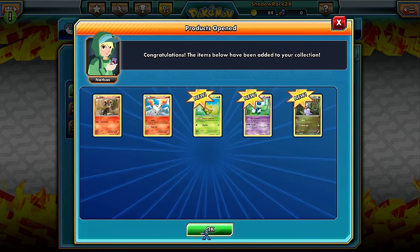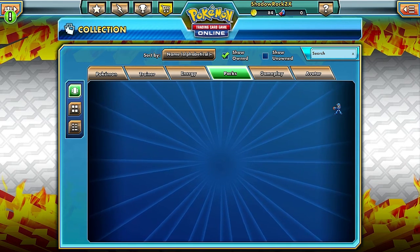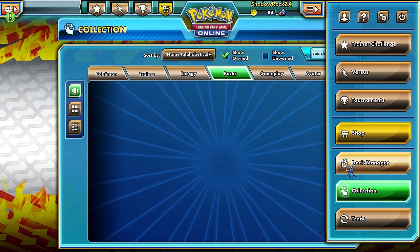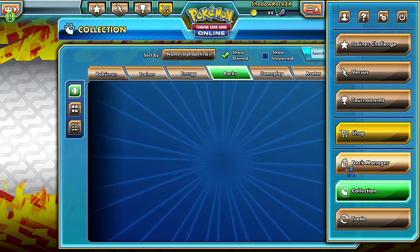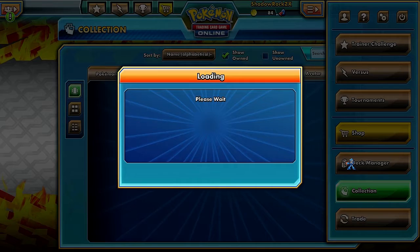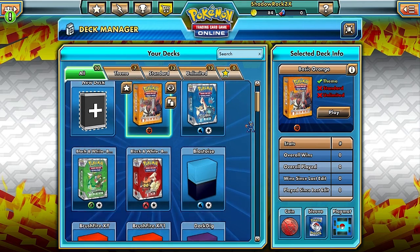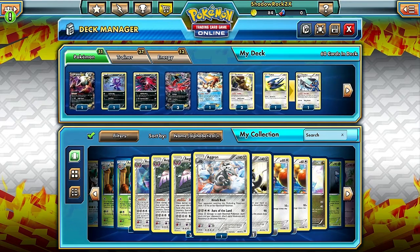The trainers I was really looking for were Charizard EX, Mega Charizard - didn't get those, which is sad. Another trainer I wanted is Startling Megaphone - it's basically an overpowered Tool Scrapper that can discard every single tool card on your opponent's side of the field, and it's an item card. That's very powerful. Those Tool Drop decks? Pretty much gone now thanks to Startling Megaphone. Unfortunately I did not get it.